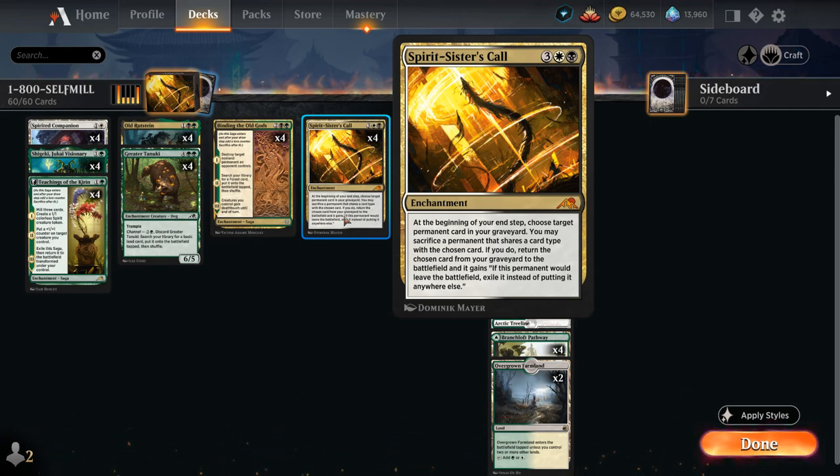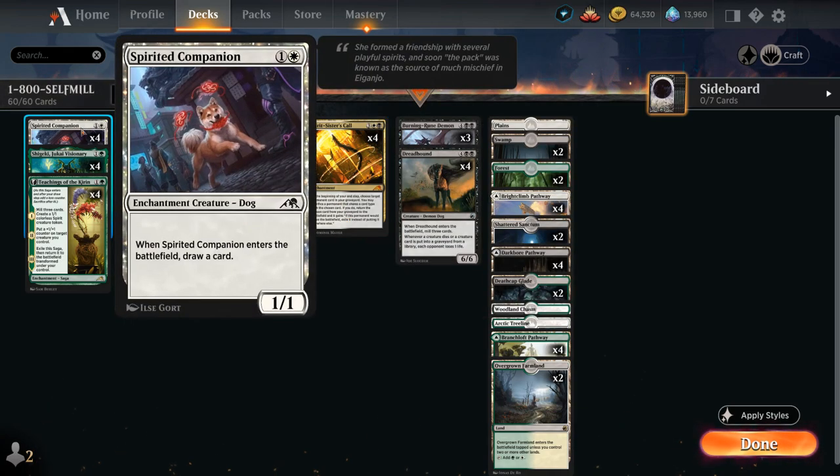Spirit Sisters' Call is a powerful recursion engine. In this deck we're focusing mainly on enchantments and creatures as the card types we get back from the graveyard. That's also helped by the fact that we have some creatures that are also enchantments, like Spirited Companion — a 2-mana 1/1 that draws a card when it enters. It's perfect sacrifice fodder for Spirit Sisters' Call, as it can get back either a creature or an enchantment.